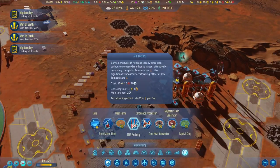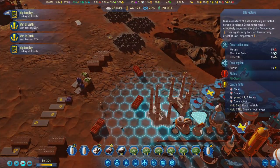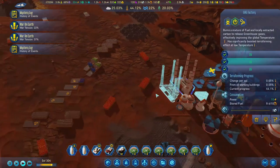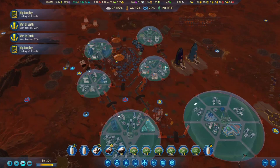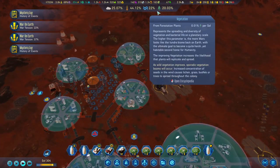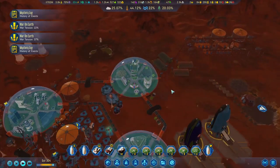How about we build another factory? Let's go like so. That's quite good progress. Seeds - we've got 47 only. We are going to need some more seeds.